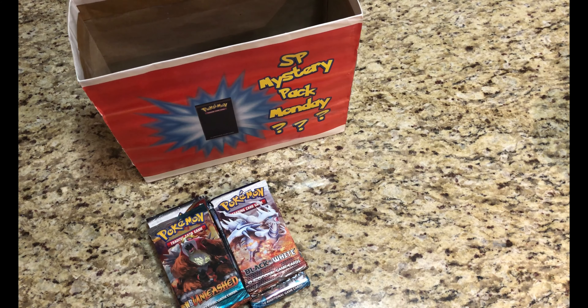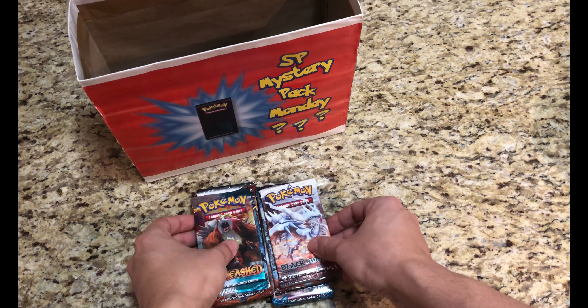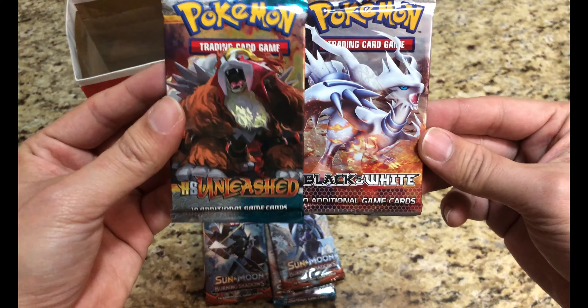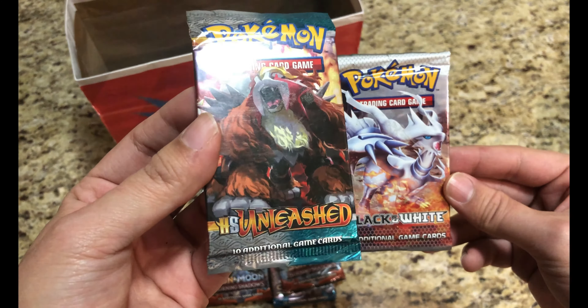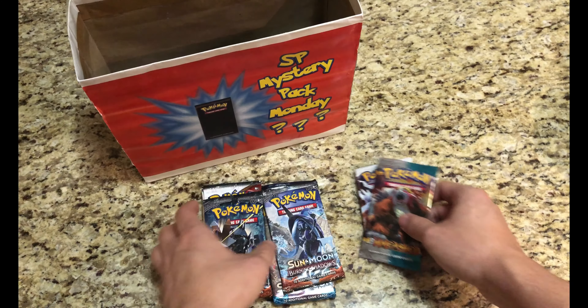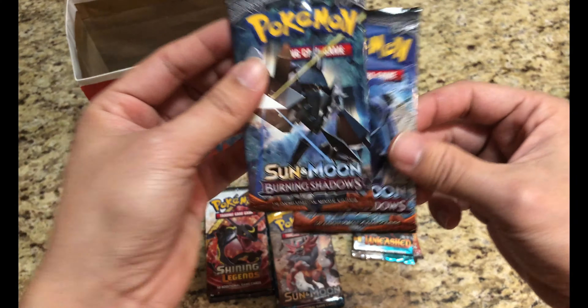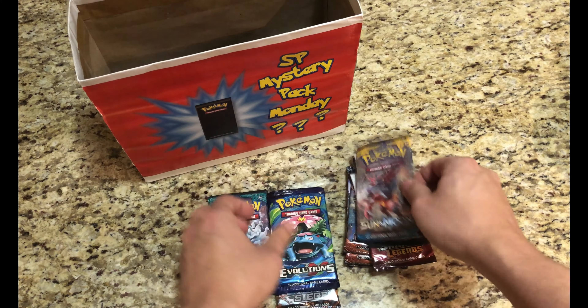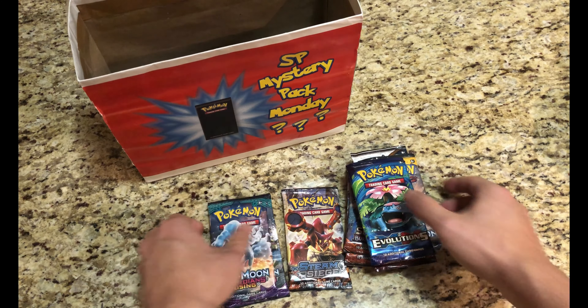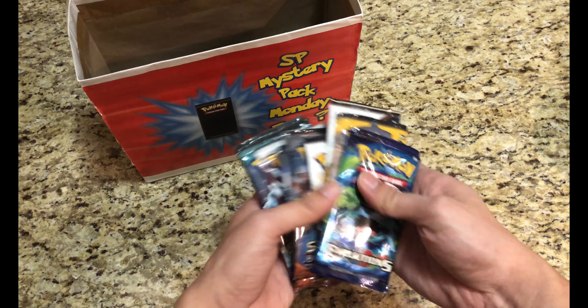We all know what time it is. It is Monday, so that means it's Mystery Pack Monday time. It's not only the first Mystery Pack Monday of the month, but it is the first Mystery Pack Monday of the year. And as you can see here, we have two very special packs — a Black and White base set, and a HeartGold SoulSilver Unleashed. We're also adding Burning Shadows, Shiny Legends, Sun and Moon, Evolution, Steam Siege, and two Guardians Rising.